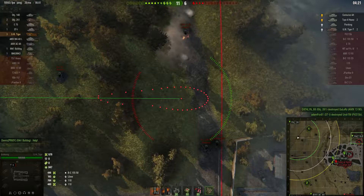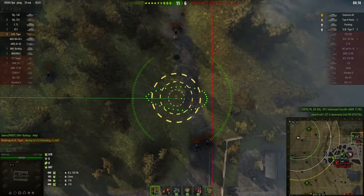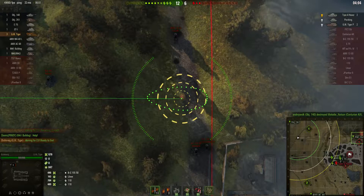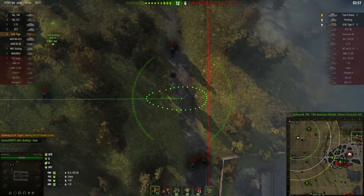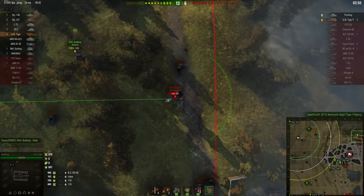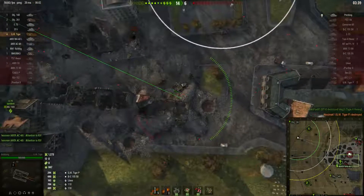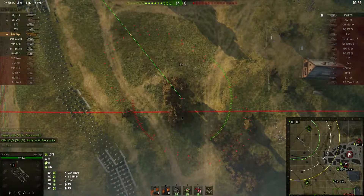There are only four tanks left on the enemy side: one in the south — the Pershing — and the others in the town, plus one arty who may be slightly further north, although the M41 didn't spot him. There's a possibility he's gone south. There's four minutes left to complete the assault and they've nearly wiped out the enemy team. There's only three tanks left — the GW Tiger P — and he takes that one out very quickly. That's a counter battery, killing all three arty. Now there's only the Pershing left, who's gone unsighted, and everyone's heading south to look for him.